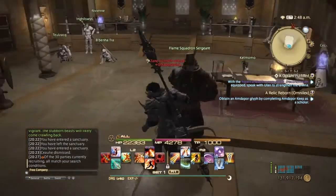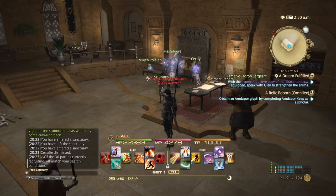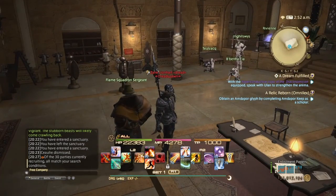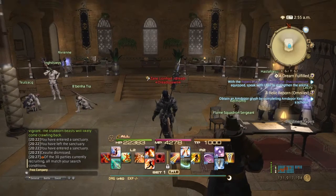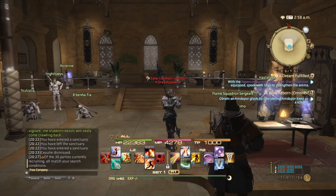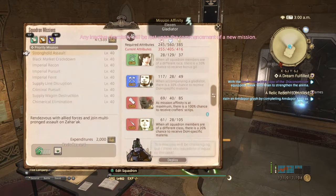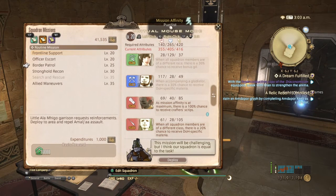I believe that is all there is to squadrons. So do your challenge log every week, get your recruits, and try to get a diverse group. Some people want all Lalafells, sometimes all Elezen, or all Roegadyn — but try to mix it up. The better you mix it up, the better your chances of getting mission affinities and better items. Also worth mentioning: you need Grand Company Seals to pay your squadrons, as you can see in the expenditures down here.